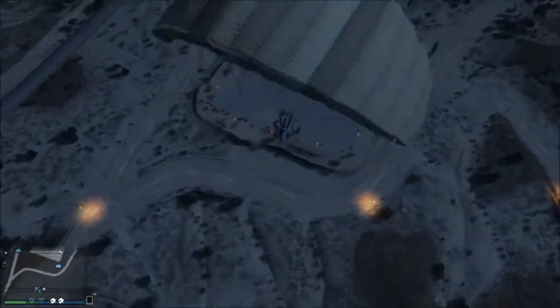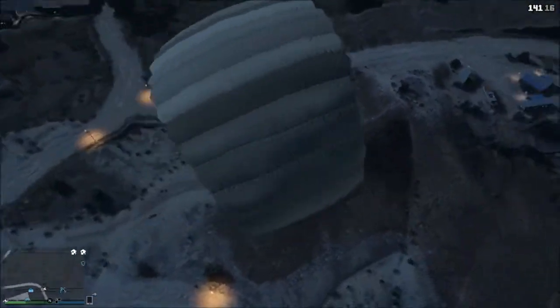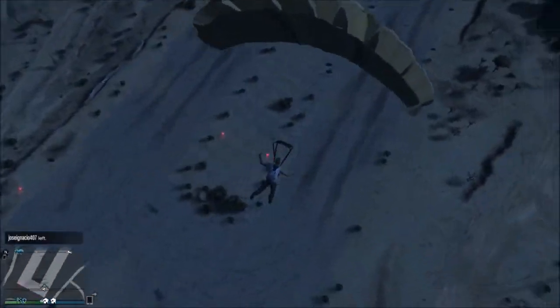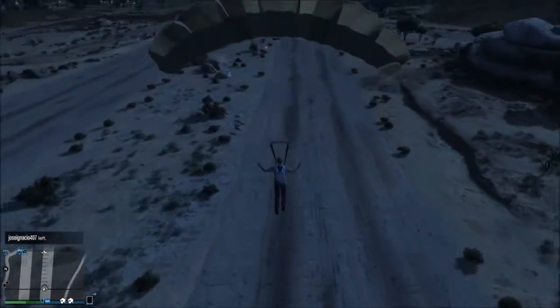You'll see me deploy it here in a second, but if somebody's shooting at your chute, that's another use — you could just drop it. Every single time you want to use a reserve chute you have to buy the parachute from the ammunition store. You can't just get it by going in a plane.